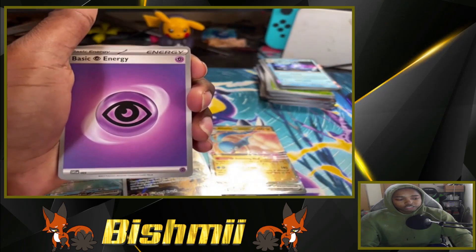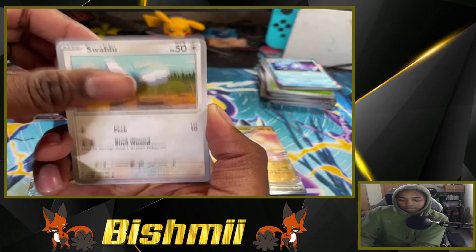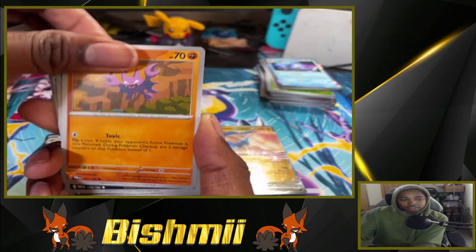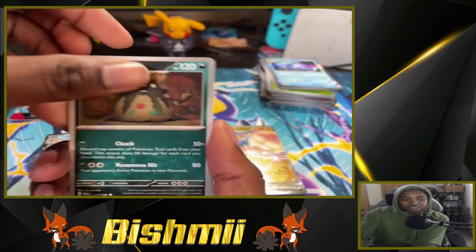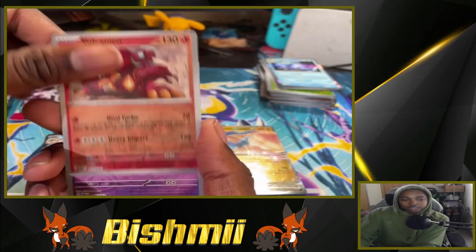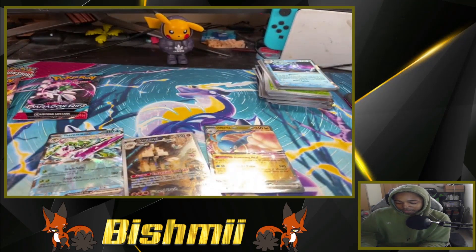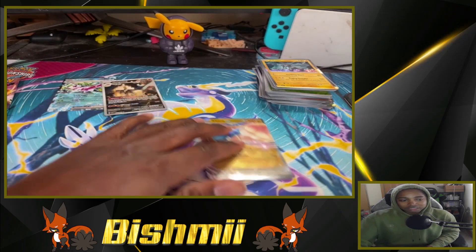Psychic Energy, Swablu, Pansear, Gligar — shout out to the New York Nidokit! Garbodor, Technical Machine Evolution, Durant, Volcanion reverse, Tinkerton reverse, and we got Zekrom! Wow, that's actually pretty surprising — I did not expect to see Zekrom in this set at all.